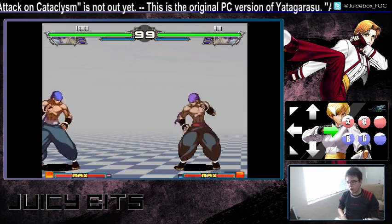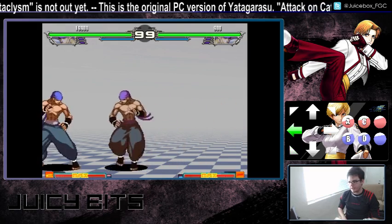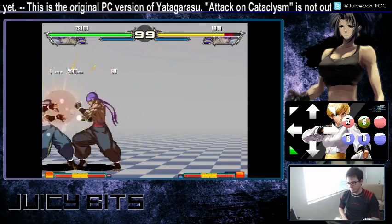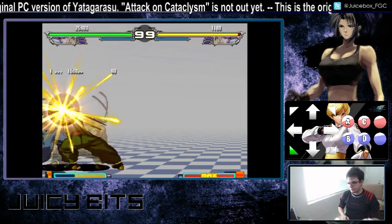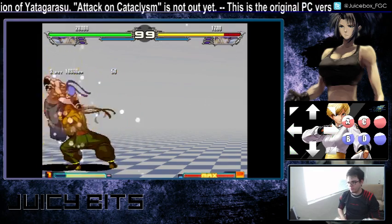When you do the hard punch version, you can actually hold the hard punch down and get a fake, so you can do some interesting tricks with that. Remember, you can only fake the hard punch version though. The EX version hits twice and launches the opponent, and can combo from a few things.